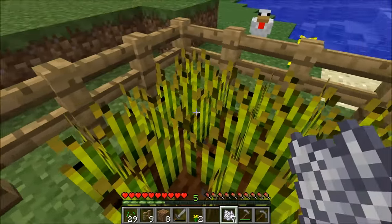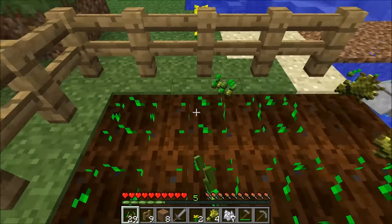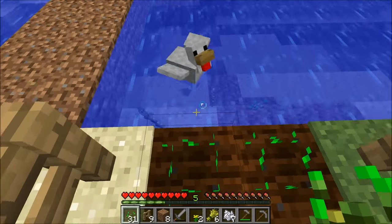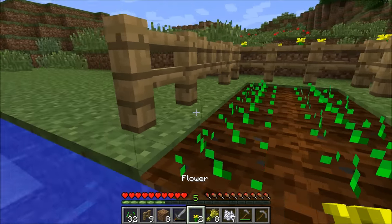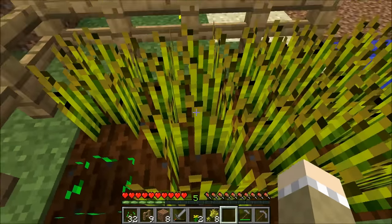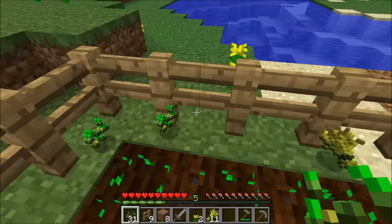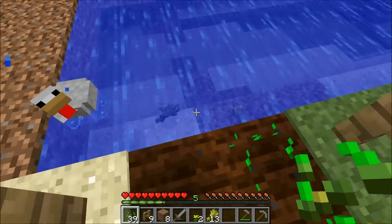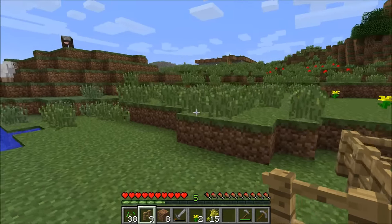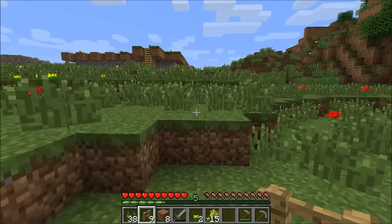Let me harvest some more wheat and replant. Look at that — knocking it all down, planting those seeds back. That's always very important — replant your wheat immediately. There's a sheep following me because I have seeds in my hand. He wants these seeds, but I'm using them for something else! So we still have some fences. I'm going to grab a few more fences and be right back.